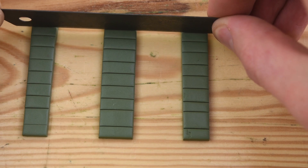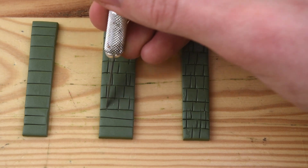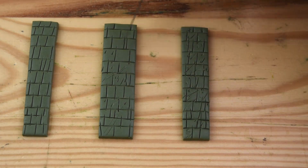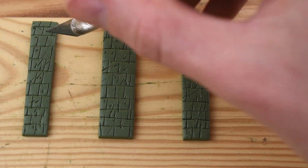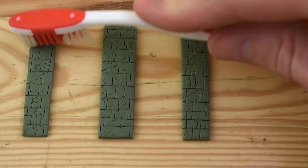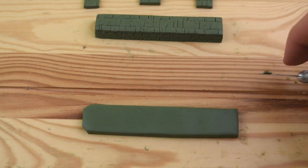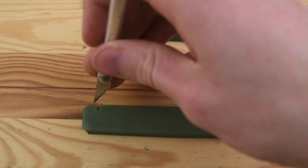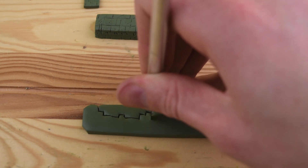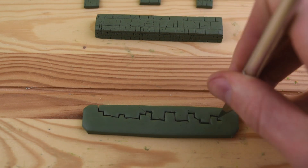These are going to be the poles that support the roof of the dungeon, and we'll do the same thing for creating the pattern — first we make all of the bricks, and then we scratch it up and make a bunch of holes into it, and then hit it with the toothbrush. Let's start working on the top of the dungeon. We have to cut out all of these different jagged edges for the bricks at the top. I'm going off of a picture of a dungeon from the game, but I'm not sure if all the dungeons have a different design.